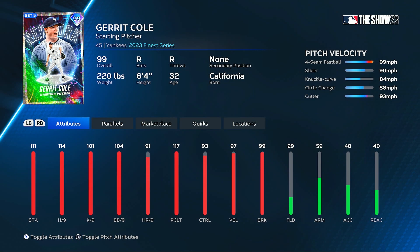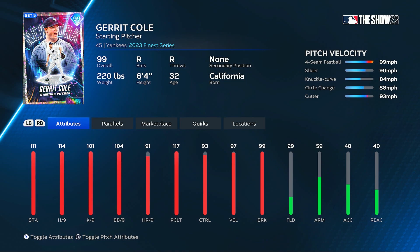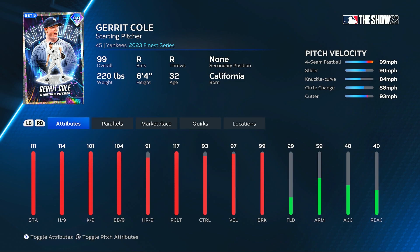The 21-win reward in this new 223 event is going to be a 99 Finest Garrett Cole — the AL Cy Young winner. 114 hits per nine, 117 pitching clutch, 93 control, 97 velocity, and 99 break. He has four seam, slider, knuckle curve, changeup, and a cutter. I usually prefer a sinker, but he has a lot of movement up and down as well as sideways. Five pitches is going to be good. The control looks real nice — the cutter is still solid at the lowest at 87. I'll definitely give him a try. Not sure if he'll be in my rotation; his only quirk is that he performs better when playing at home.